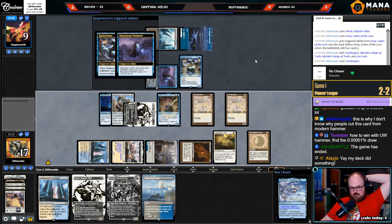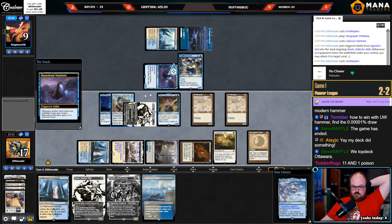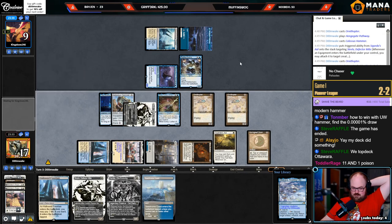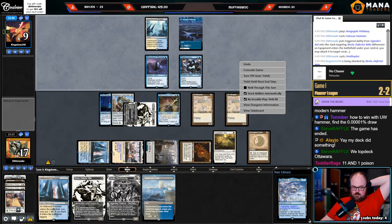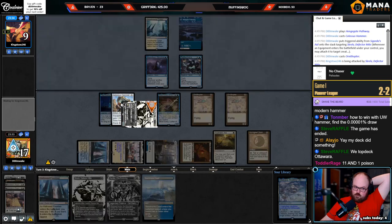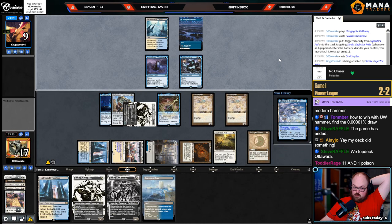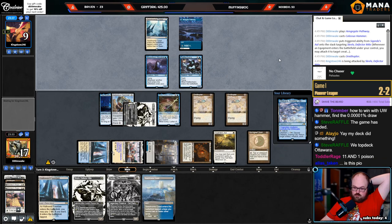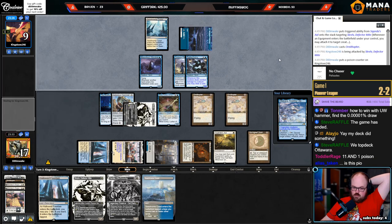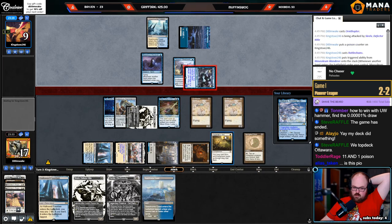Yeah, this is how you win with Blue-White Hammer — find the 0.001% draw. This makes me want to just play four Reality Chips. Eleven damage but also take one point of poison. Chip is absurd when you have these draws — this is Pioneer Curious Obsession. I'm just gonna block — I got the Emery to recast the Ornithopter.